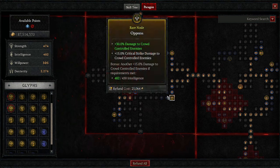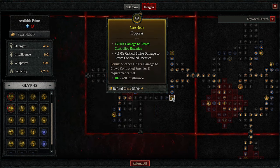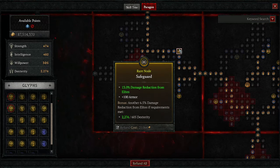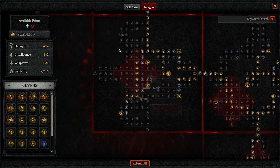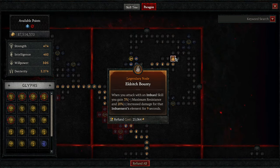Moving to the Cheap Shot node: 5% increased damage for each nearby crowd-controlled enemy, up to 25% multiplicative — and we crowd control everything, so it's free damage. We also have damage to crowd-controlled enemies, damage reduction from Elites at 13%, and damage reduction from Slowed enemies.